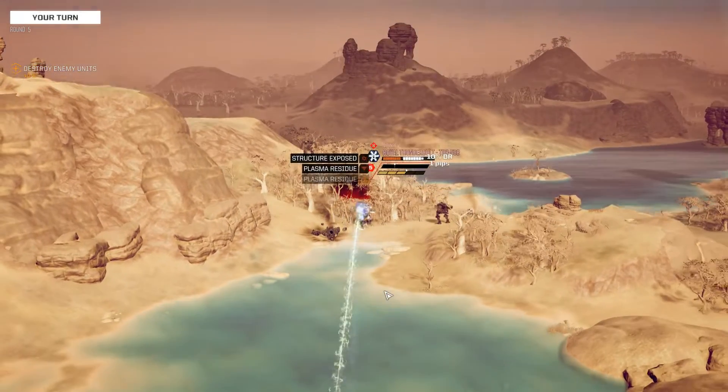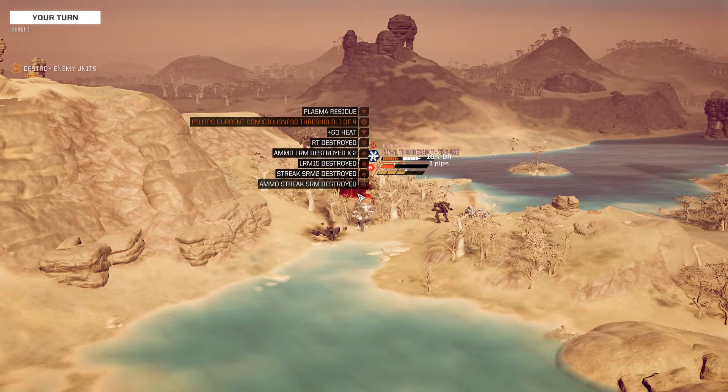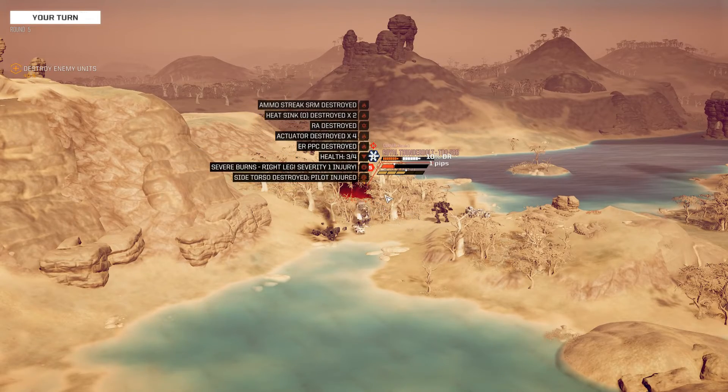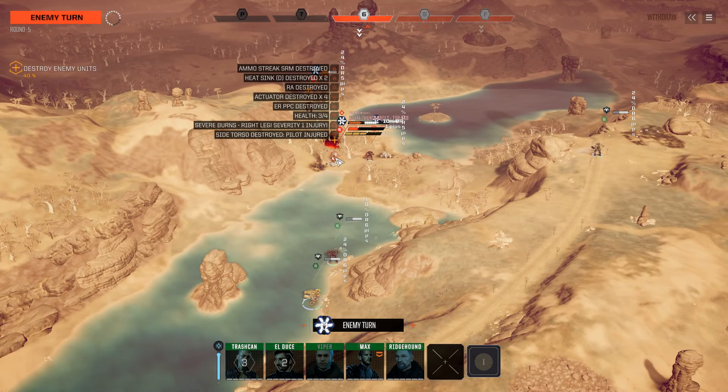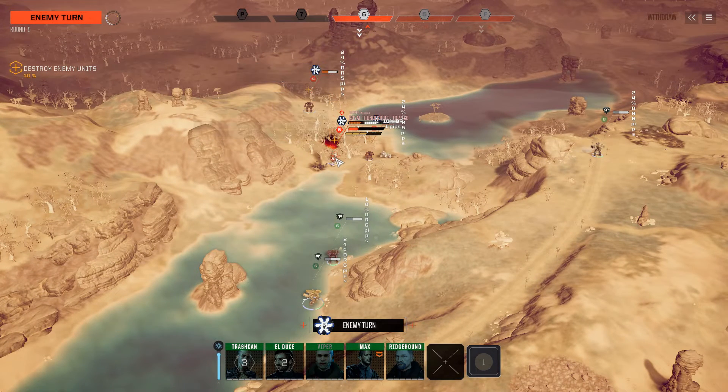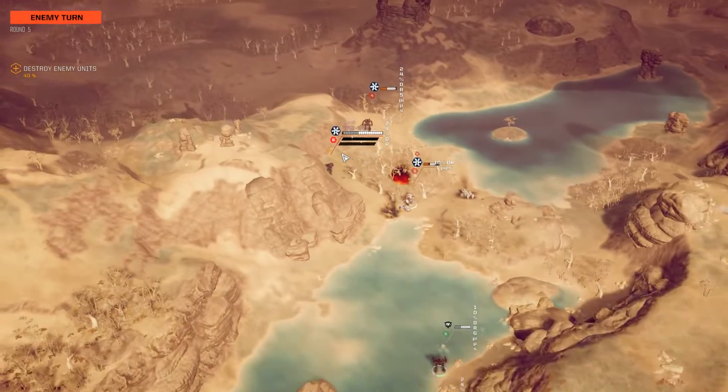Plasma rifle is firing in. So we're destroying components, and this is the perk about still being able to do some modicum of physical damage as well — you can push up toward the heat red line and light things on fire, but you can also make sure you do make some progress killing the mech the old-fashioned way: taking it to pieces, one shot at a time.